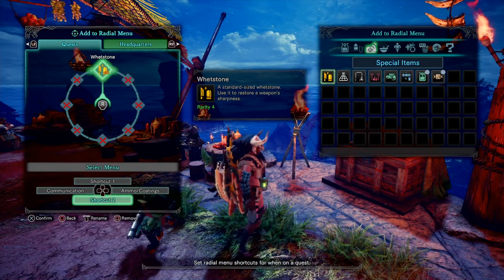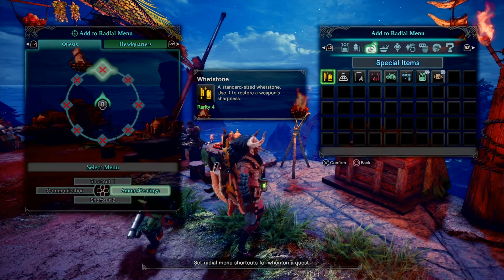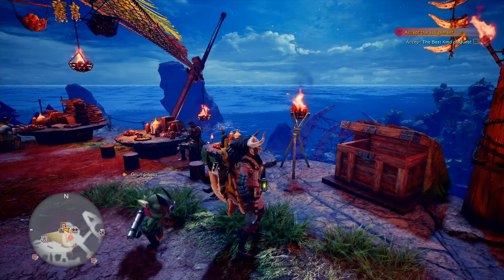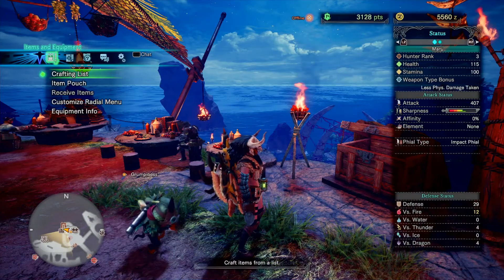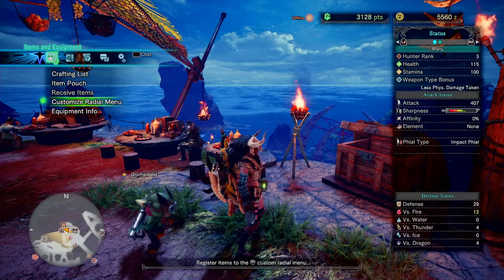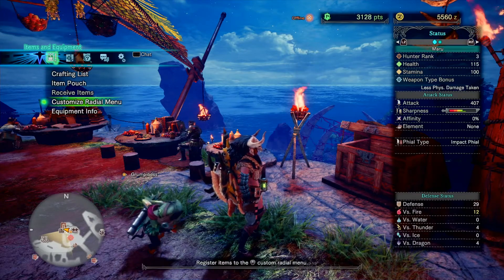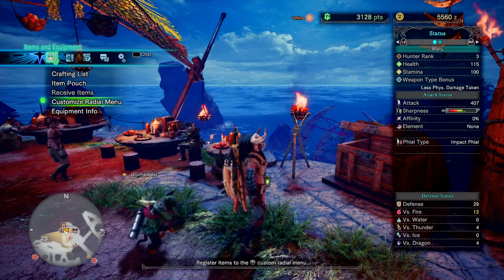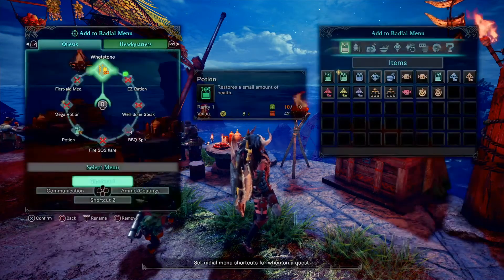You might think you want to put a healing option on every single one, but I use my item bar for my healing. I think it's a lot faster than going through the radial menu, so I never need to use my radial menu to heal, excluding one or two random items. So I don't worry about having healing items on the radial.